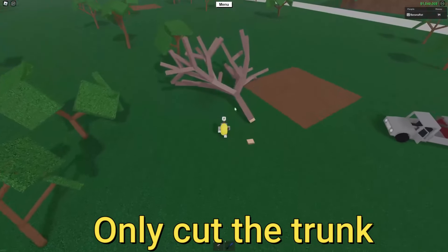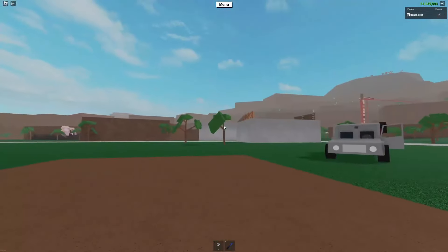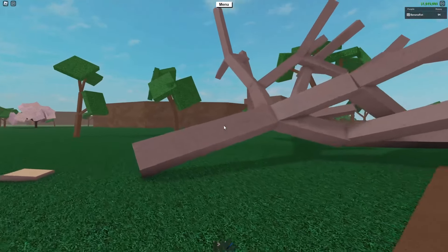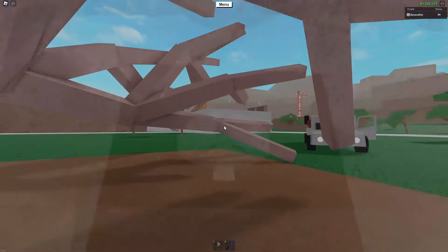So as you can see, the whole tree will fall over and you're just going to want to take this entire tree to the wood drop off. If it's a smaller tree, you might be able to fit it in your truck, but if not, I just recommend dragging it with your hands by rotating it.